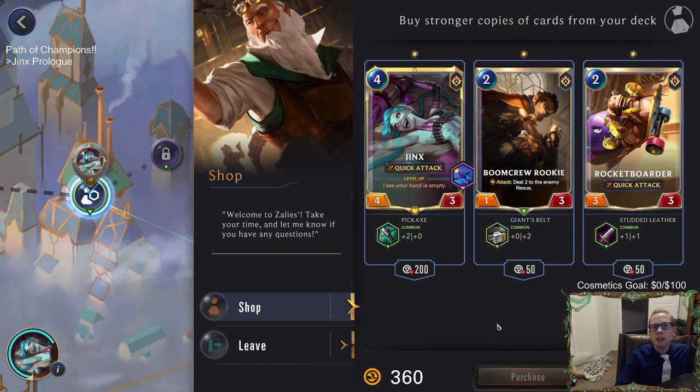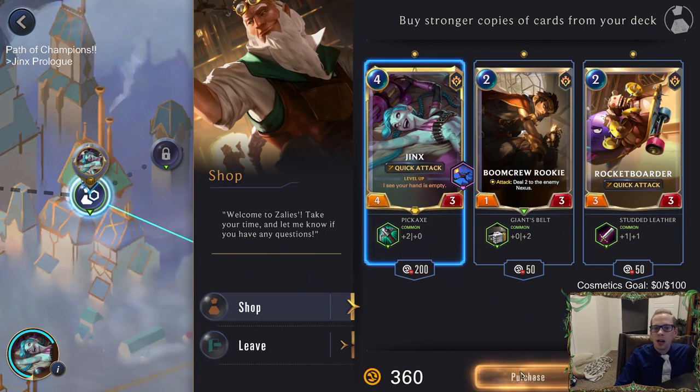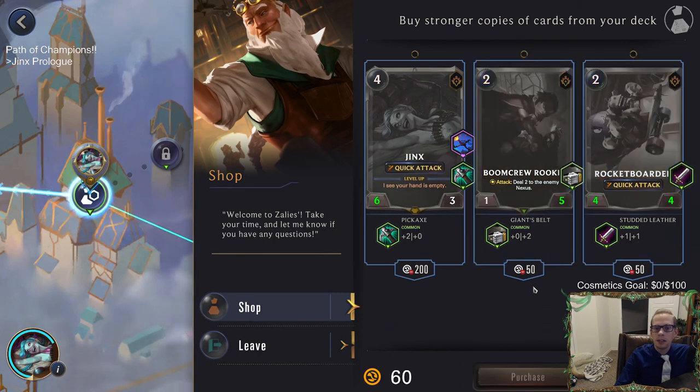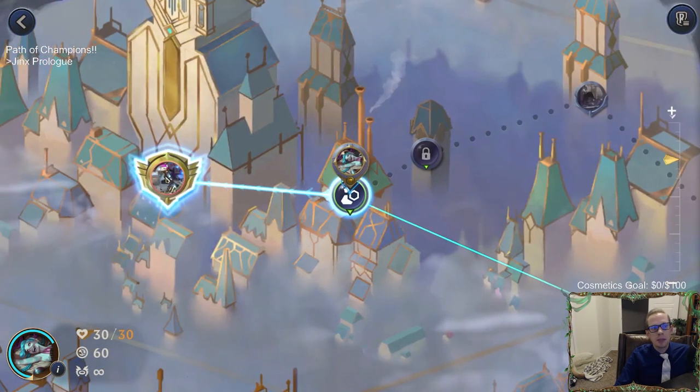We can make Jinx bigger - we have to purchase upgrades. I'll purchase that, make Jinx bigger, and we'll make that bigger and that bigger. Why not, we can spend all our coins.